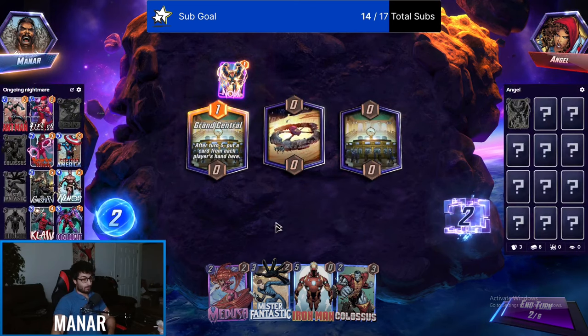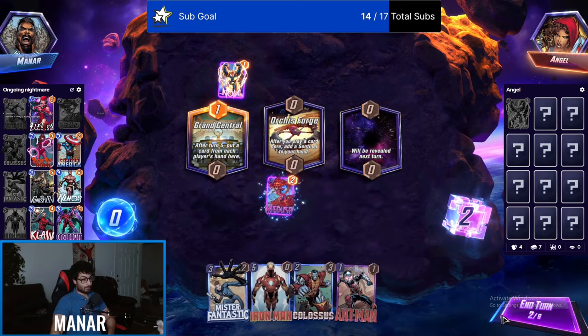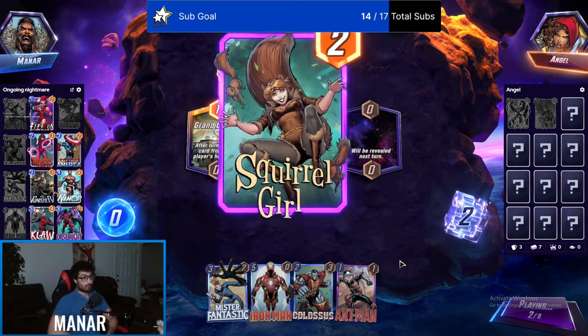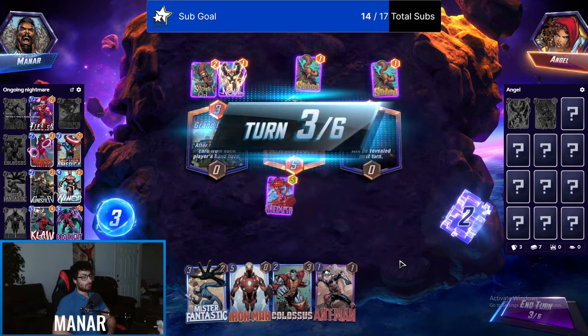We're not gonna actually play anything this turn. We got Medusa though, which is why we snapped. We just took over center. Now I need to draw Namor.